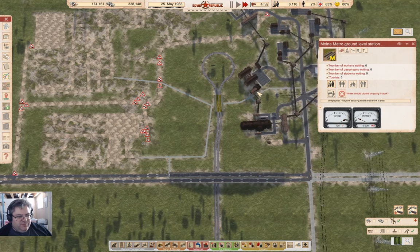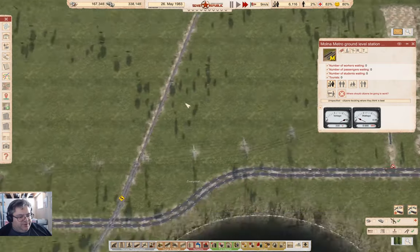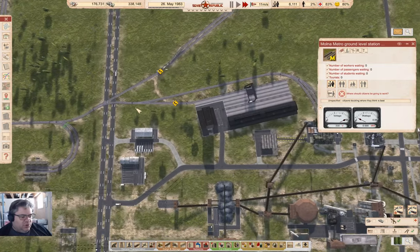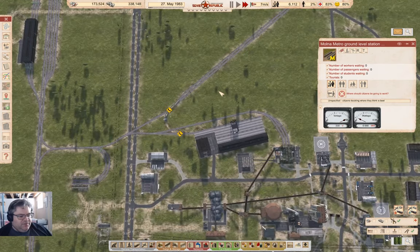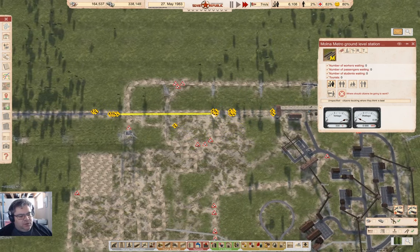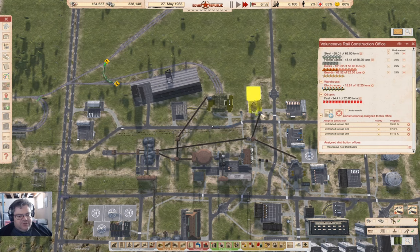Everything is in range of the metro stop, so we should be good there when it finishes building. But the construction train has to go back and forth a few more times before it can finish. Since I'm not using electrified rail, this will just finish all in one shot, which is excellent.